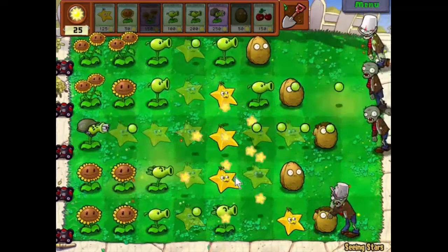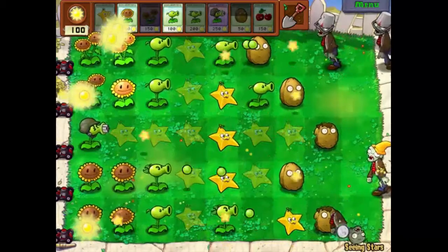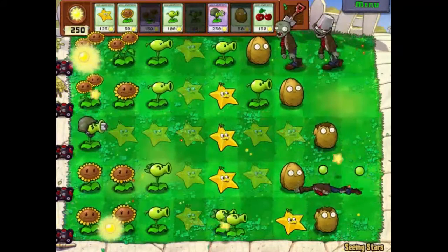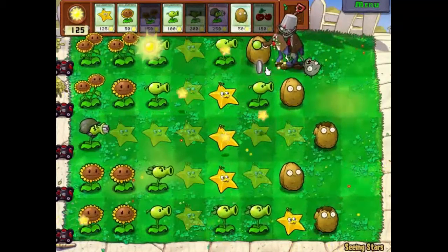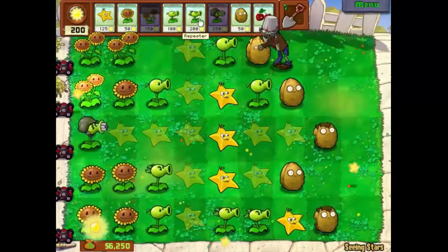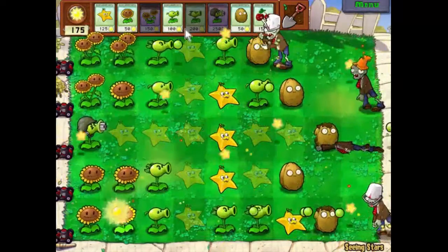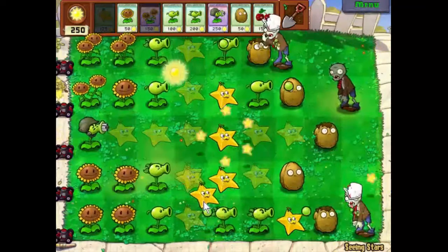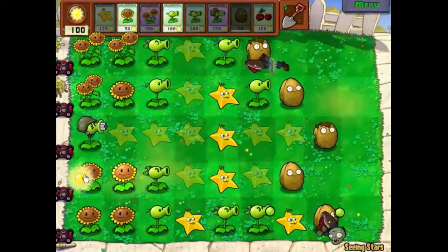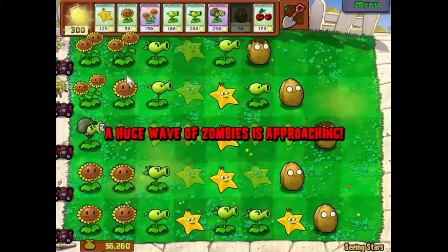More sunlight generation — the more of that we can get, the better it's going to be for us. We're about to lose that walnut. We're getting through these walnuts very fast. I'm actually starting to wish I had brought tall nuts, but you can't have everything.